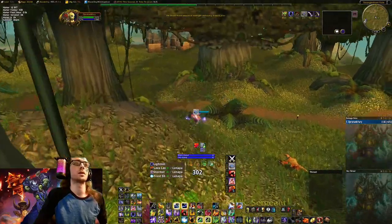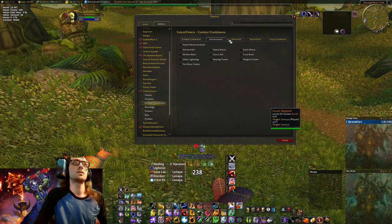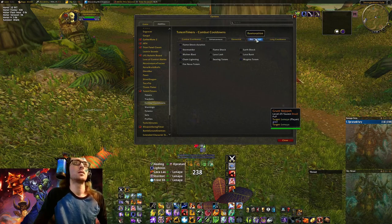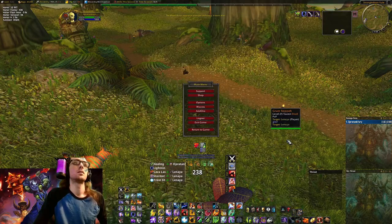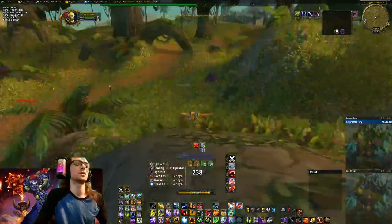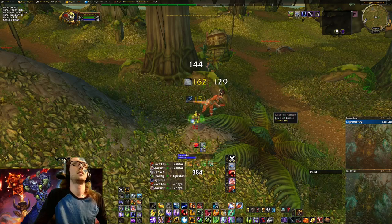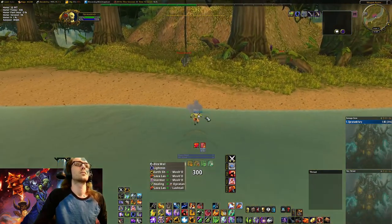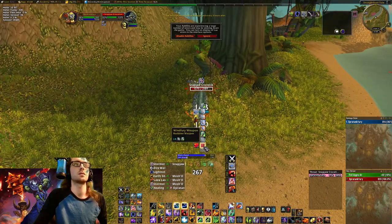The Maelstrom thing for Totem Timers is a little finicky right now. If we turn that off — it still lights up my action bar. You turn this on and now it's lighting up again.